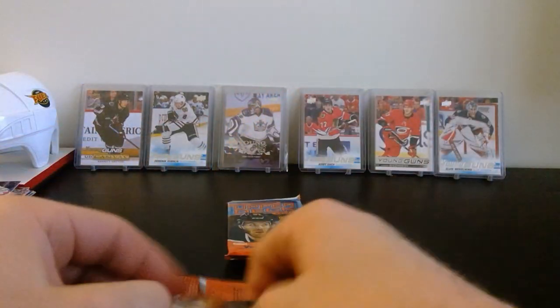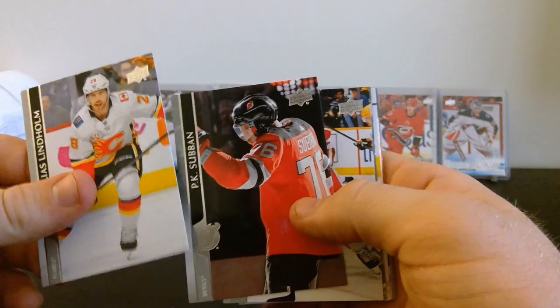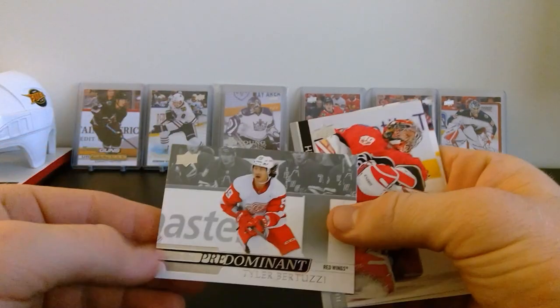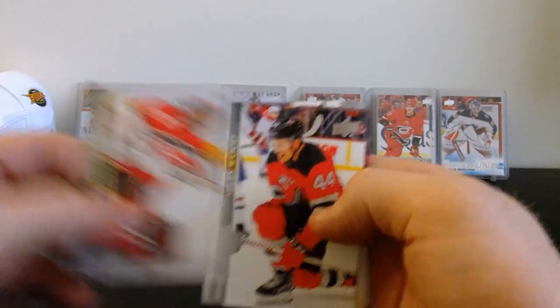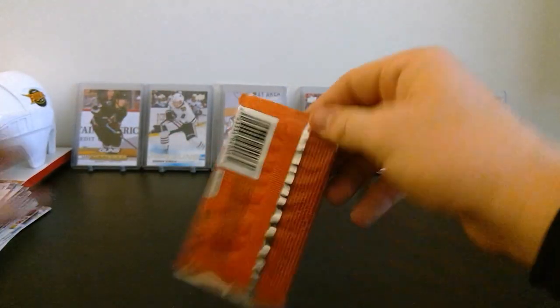Come on Zaggy Doolin or Lafreniere! Elias Lindholm, PK Subban - the normal one not the French variant - Dylan Larkin, and Tyler Bertuzzi Predominant. We've got David Rittich, Miles Wood, Frans Nielsen, and Filip Roubar.